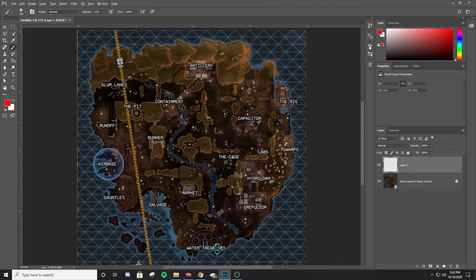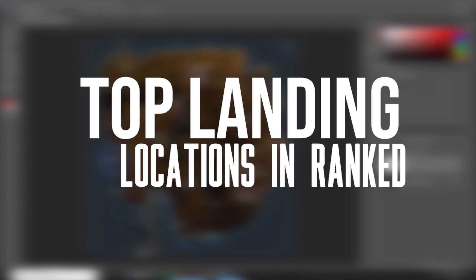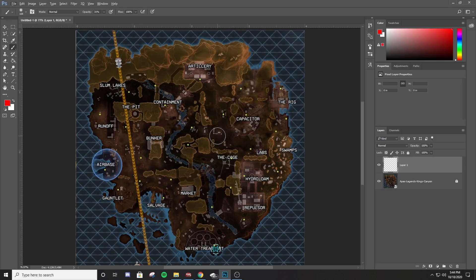Welcome back to the channel. Today we're going to be looking at the top landing locations for King's Canyon ranked, specifically for split two since we have the updated map. First, I want to highlight the high action-packed hot zone areas — places where, no matter where the dropship comes in, multiple teams, minimum two, are going to land.